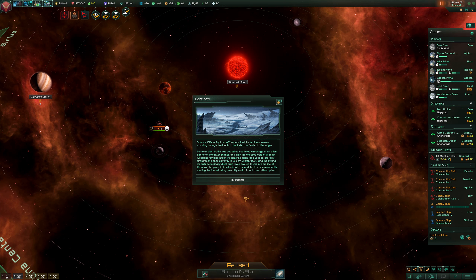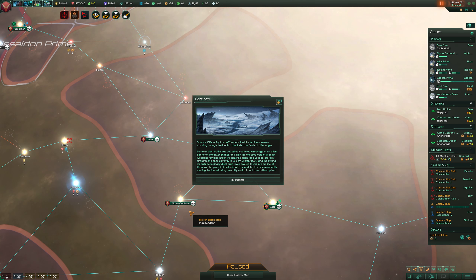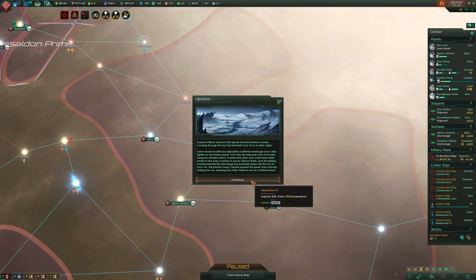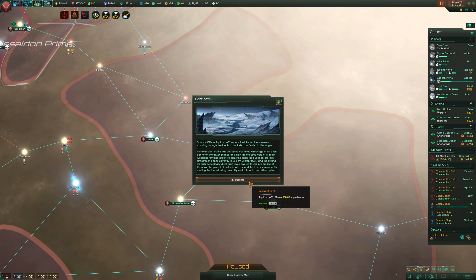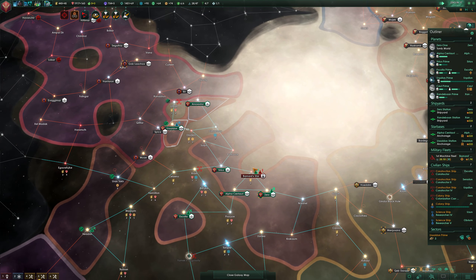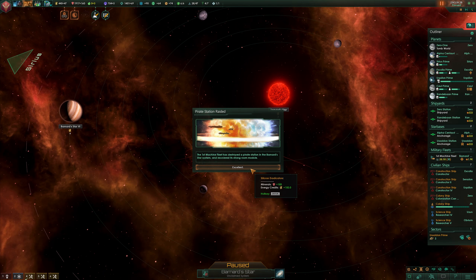Hostile fleet assets light show - Science Officer Sofon A02 reports that luminous waves coursing through the ice that blankets Usin 5A are of alien origin. Some ancient battle has deposited scattered wreckage of an alien fighter on the frozen planet, and only the exposed core of its main weapons remain intact. It seems this alien race used lasers fairly similar to the ones currently used by silicon fleets. The planet's harsh climate prevents the lasers from actually melting the ice, allowing the chilly matrix to act as a brilliant prism. Pirate station raided - oh yes, destroyed them, which is awesome!